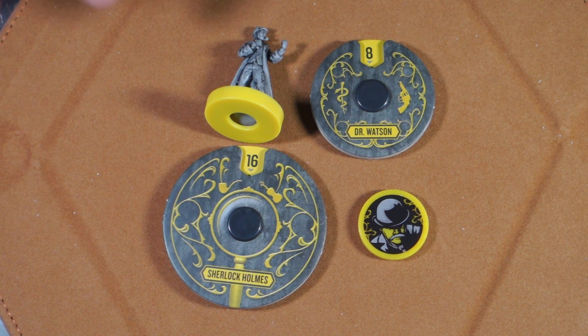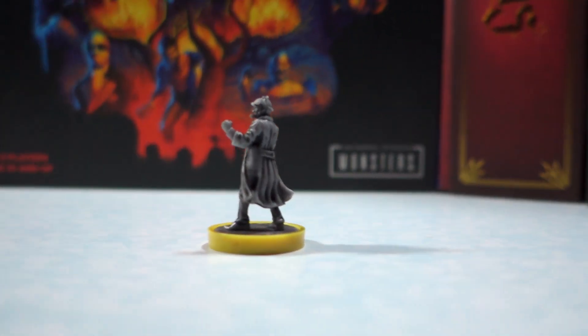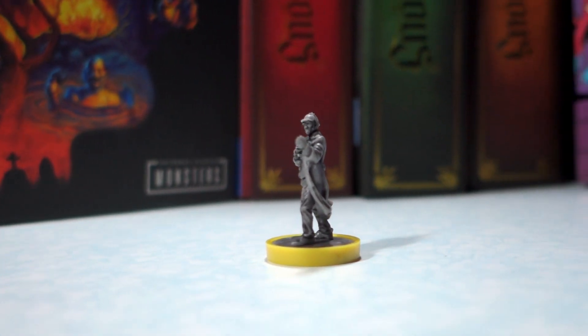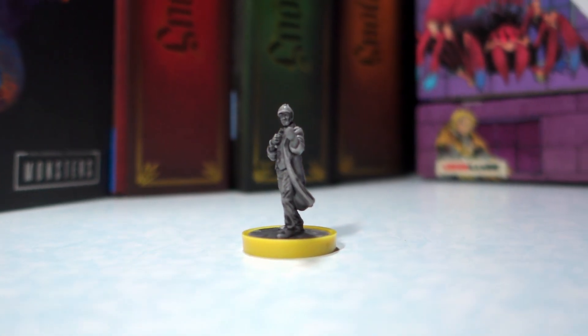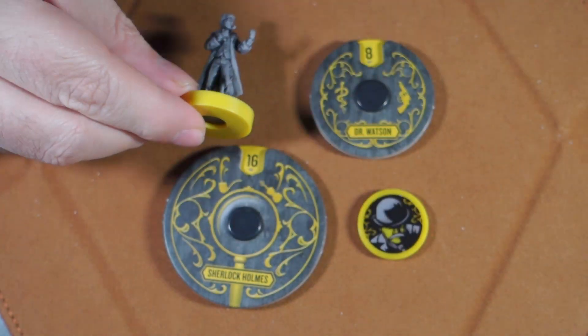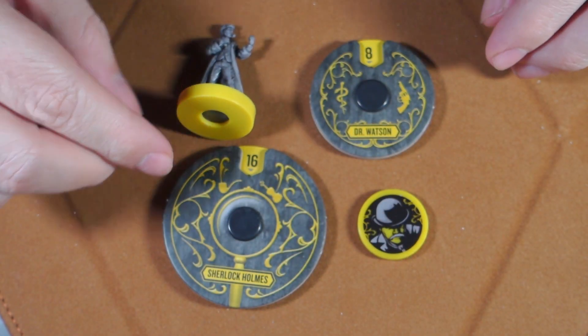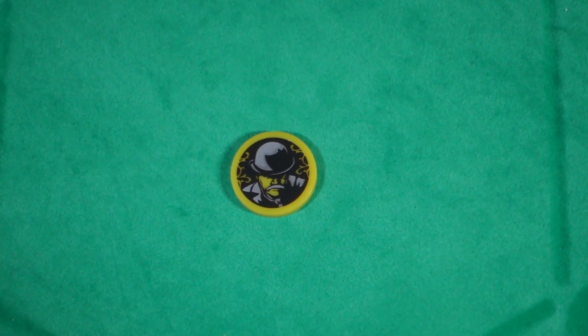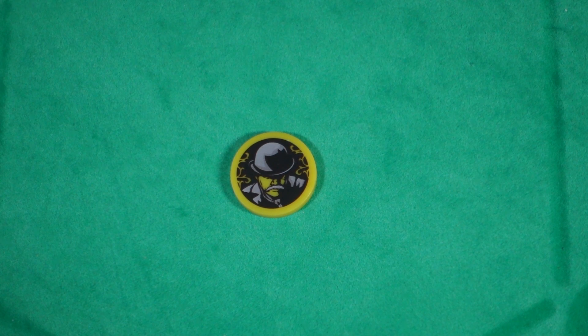Starting with that, let's take a look at the Holmes figure. He's pretty cool — he's putting up his dukes and getting ready to box someone. His sidekick is the token of Dr. Watson right here.